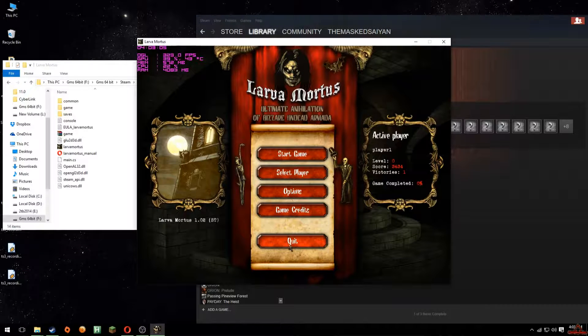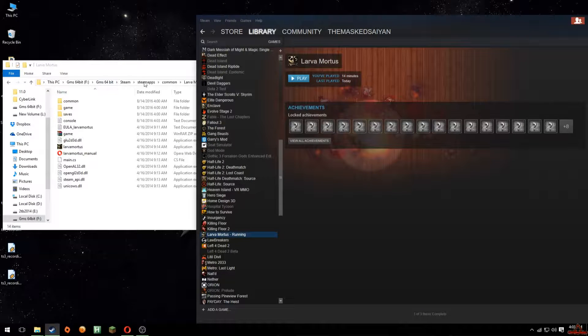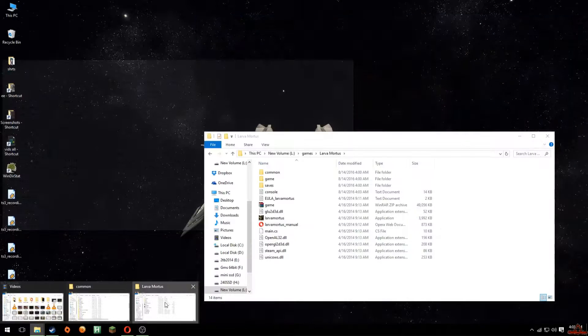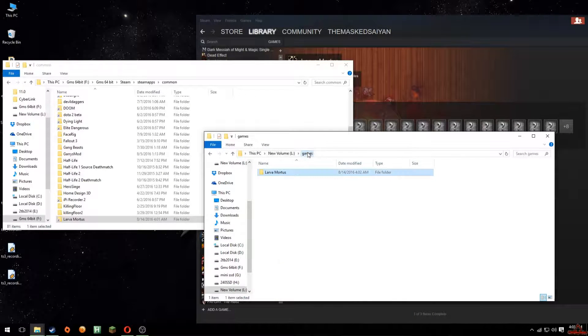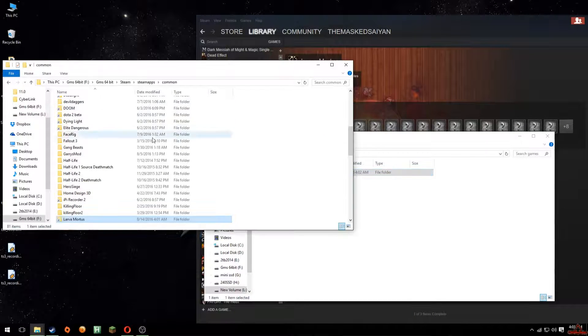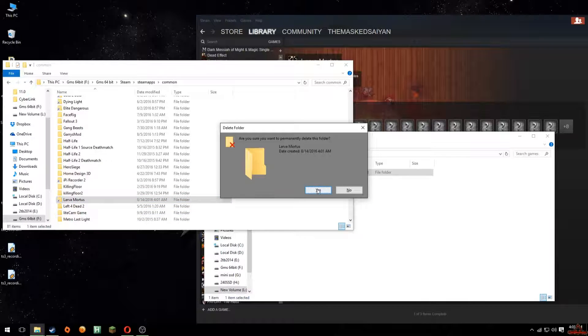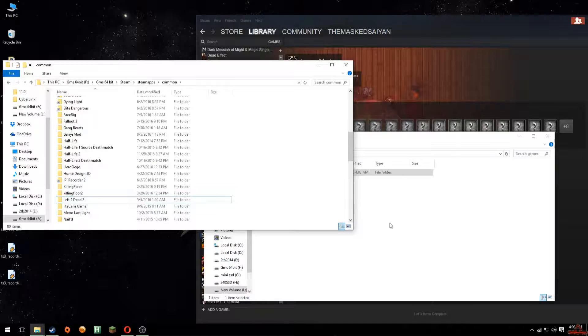Now I'll show you how to put the game back to where it was. Go to your original location where the symbolic link shortcut is, right-click on it, Shift+Delete, say yes — it's permanently deleted.